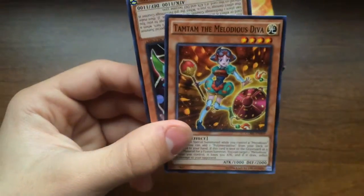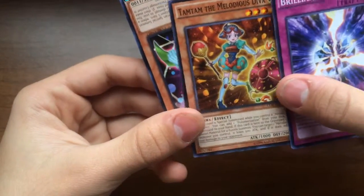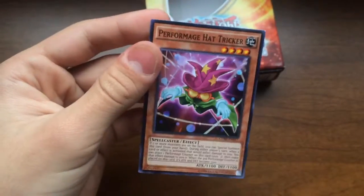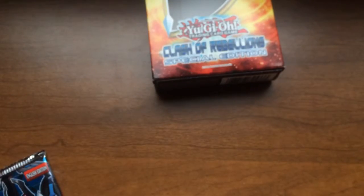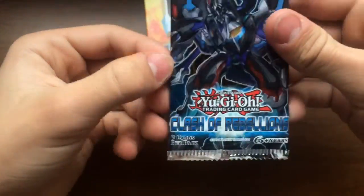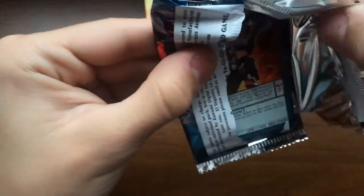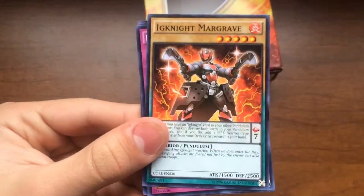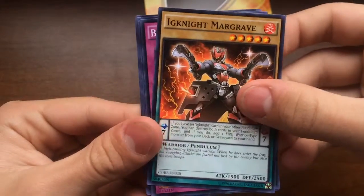Then we got Brilliant Spark, Tam-Tam the Metal Diva, and we got an upside down card — Performance Hat Trick! I'm actually really excited about that. And for our last pack, hopefully we can get two foils in one — we got another Ignite Mark, Margrave.